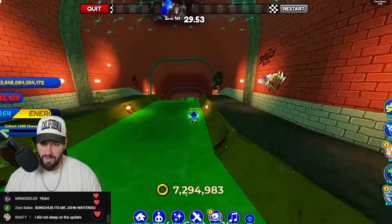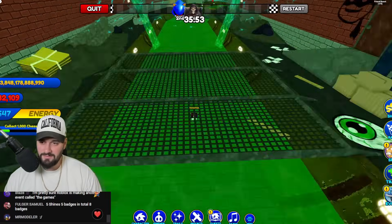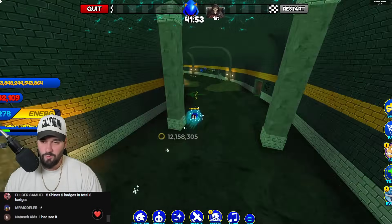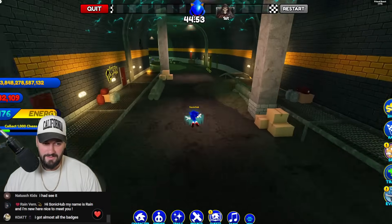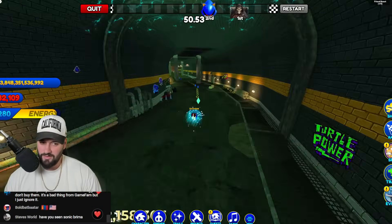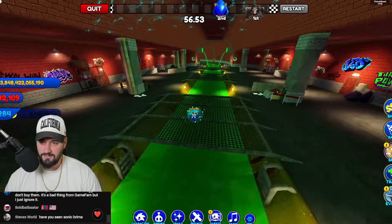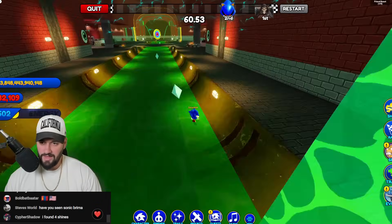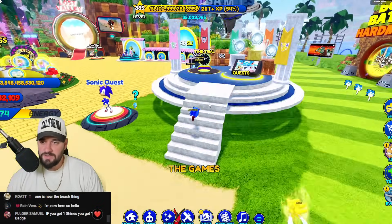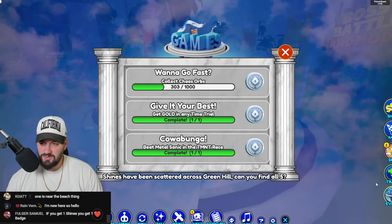Chat is mentioning something about a golden egg, five shines, eight badges - I'm not sure what that means yet. We're almost done running through this, beating Metal Sonic. Ledge dashing for the win - we did that in about a minute, that was pretty easy. We had to get the chaos orbs, and I think you get three badges by doing that.